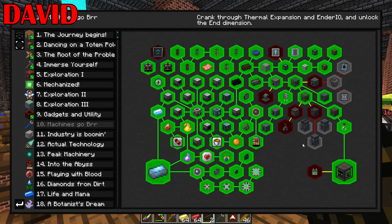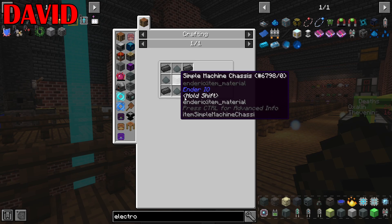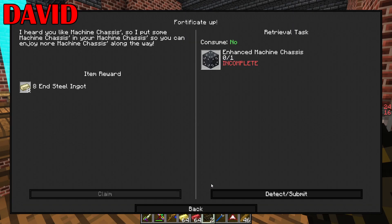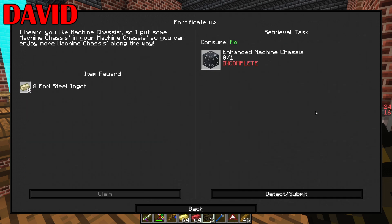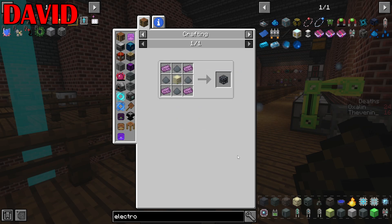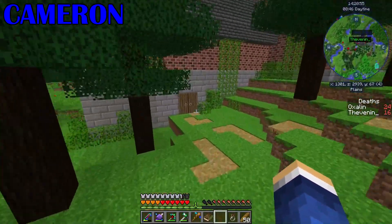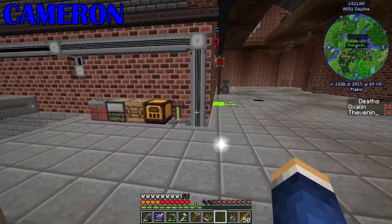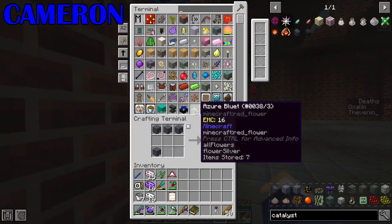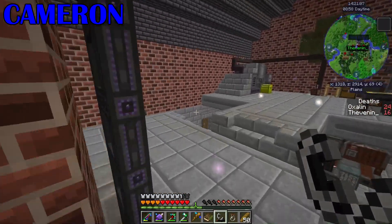Oh, that's right. I need to make an introduction to rituals. Oh, I have to start the pyre with a flint and steel. I forgot to start the fire. I was trying to conduct a ritual on a ritualistic campfire, but I didn't turn it on. I need to make five machine chassis. Flint and steel.